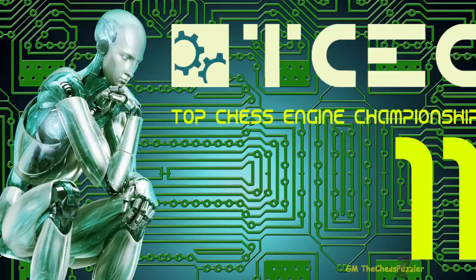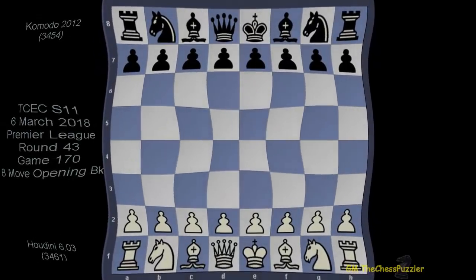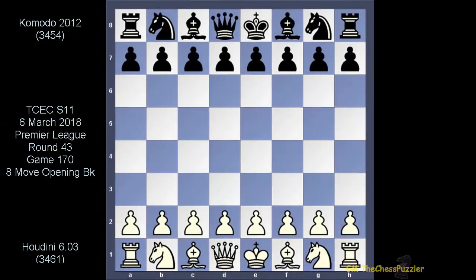What I want to look at today is the fight between Houdini and Komodo, which was only played yesterday. This is game 170 of round 43. The standings so far are unchanged — Stockfish is very comfortable in first position, then Houdini, then Komodo. Can Komodo catch up? Yes, but the chance is small. This was in fact the worst defeat Komodo suffered — he was out in only 42 moves.